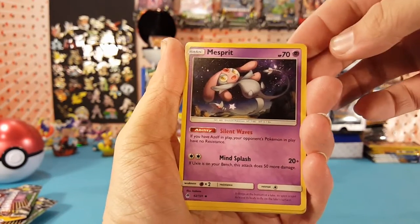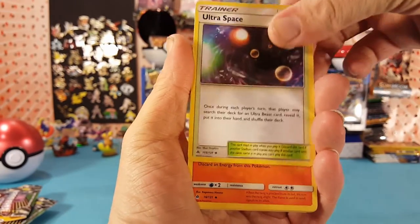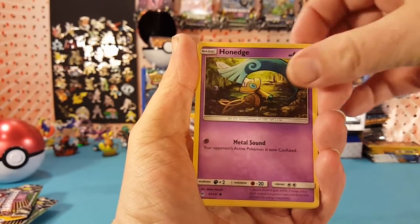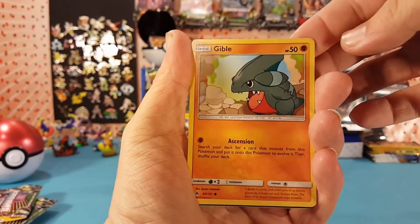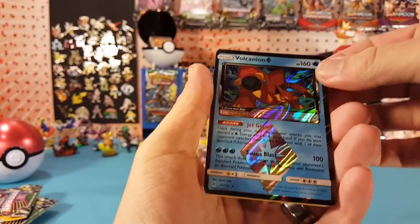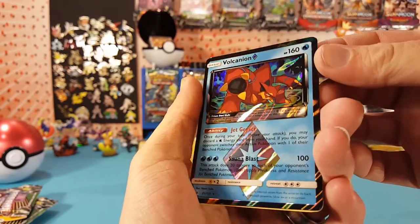Mispirit, Ultraspace, Braxen, Esper, Honage, Noibat, Gimbal. Execute — our reverse is a Volcanian Prism Star, very nice looking card there.